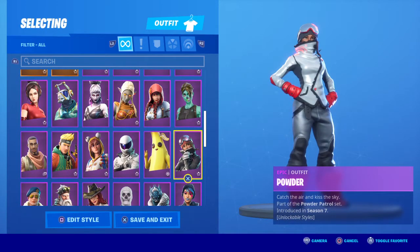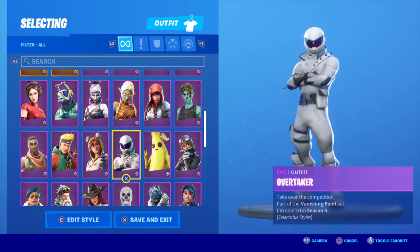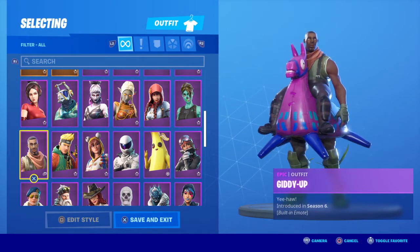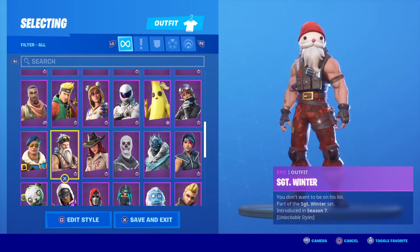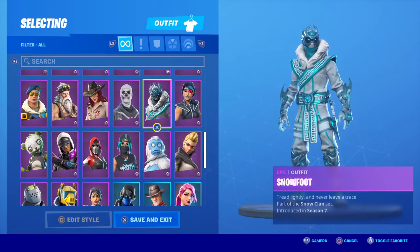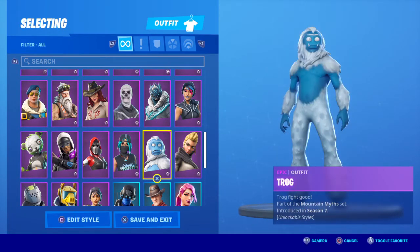Then we've got Power Powder, Peely, Overtaker, Onesie, Master Key, Giddy Up — which is one of my favorites — Royal Bomber, Sergeant Winter, Sidewinder, Skull Trooper, Snowfoot, Sparkle Supreme, and Vega.